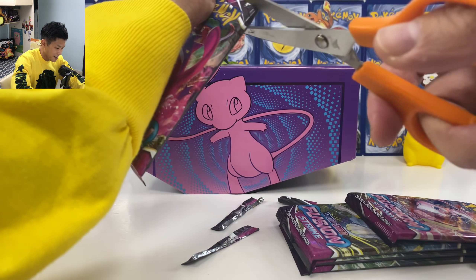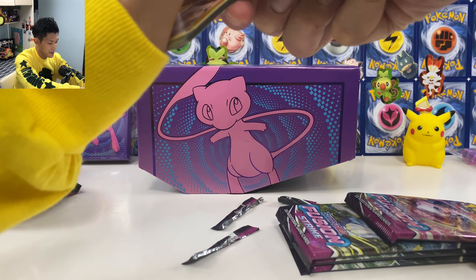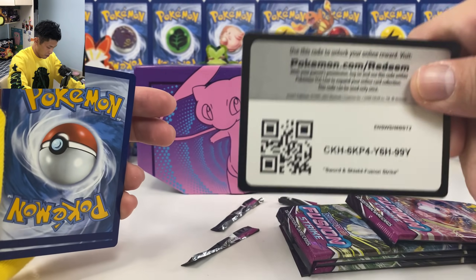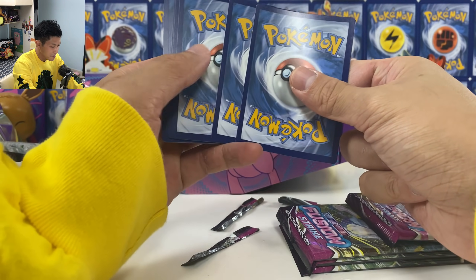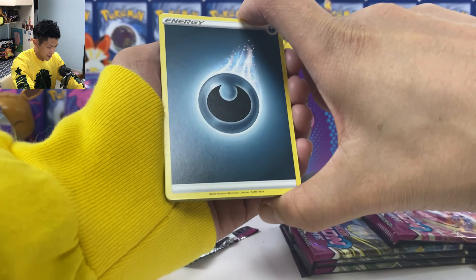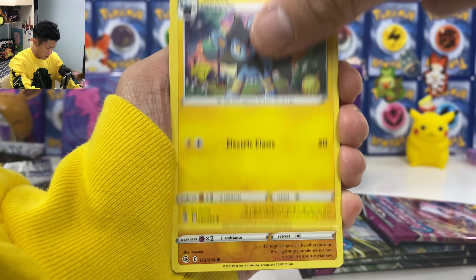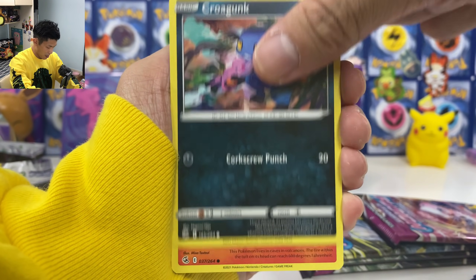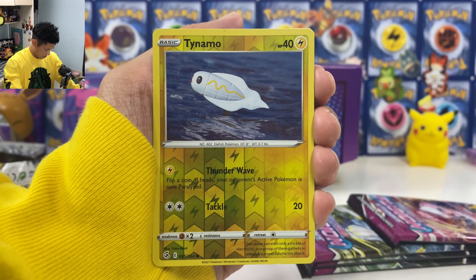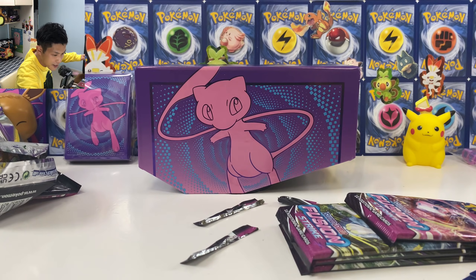We have a Gengar VMAX pack. Come on, at least give me a VMAX. We have another white borderline code. So how many black borderline codes do you get from an ETB? Looks like you're gonna get one so far. Adventurer, Schoolgirl, Mankey, Krokorok, Gummy, Tynamoe — reverse holo. And we got non-holo. Let's put them in the back.